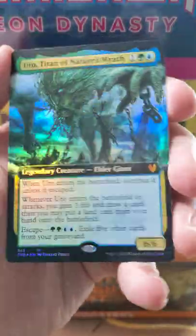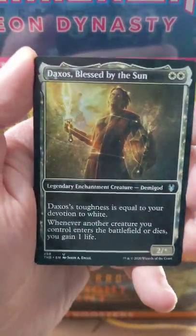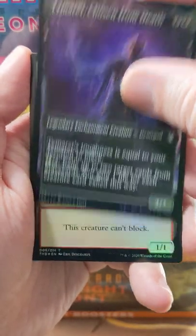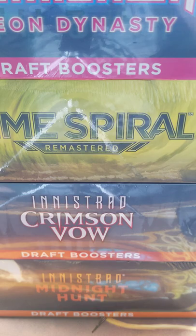Foil Extended Art Uro. I don't know whether that's crazy priced anymore, but that's pretty nonsense. Daxos, Blessed by Sun, Foil Timurit, and our Satyr token. Wow. Foil Uro Extended — nice.